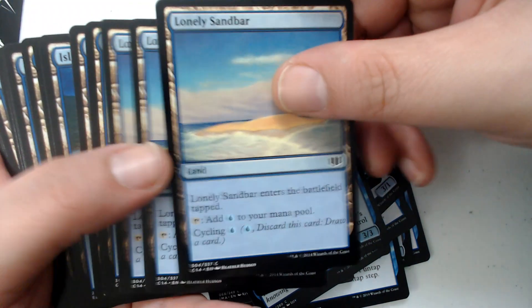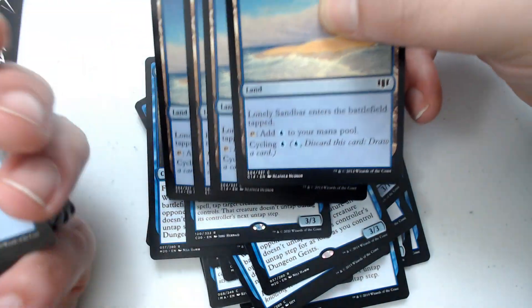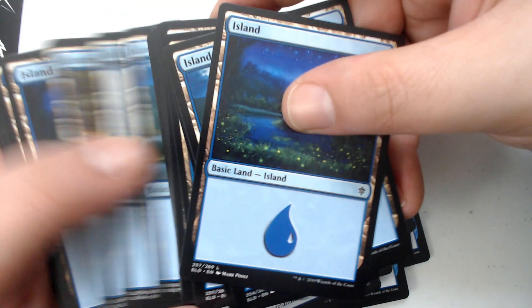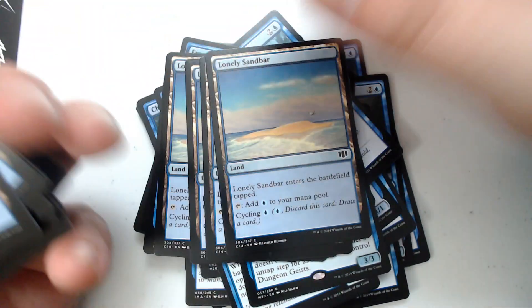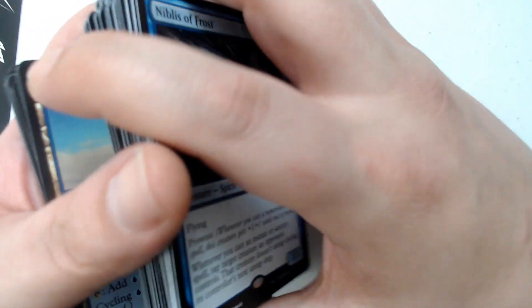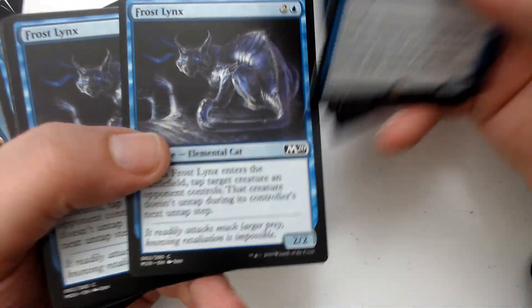We've got Lonely Sandbar, three of them. It has a little cycling mechanic if you don't need all the lands, because everything else is probably going to be islands. So with that said, this one at least came with a few rares. The last one I opened didn't have any, so I'm not sure if they changed that or maybe that set didn't make sense to have rares in it.